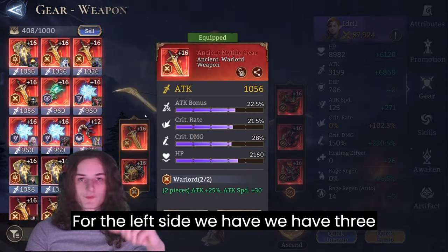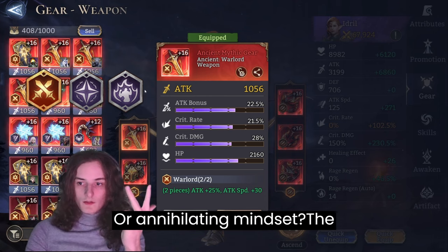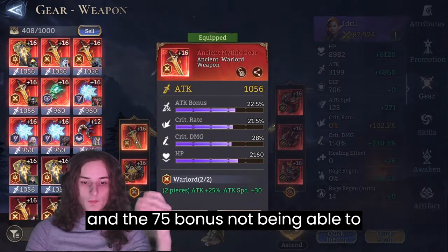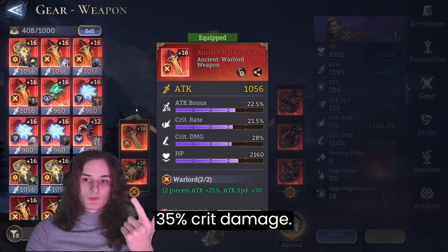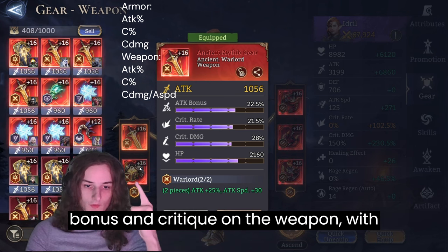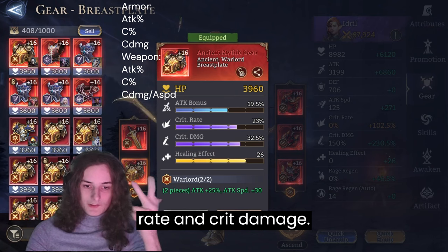For the left side we have three choices: either a warlord set, calamity set, or annihilating might set. The whirlwind set falls out due to us getting attack speed already elsewhere, and the 75% bonus can't compete with 25% attack speed, attack percent, or even 35% crit damage. We also mandatorily need attack bonus and crit rate on the weapon, with the third stat being either crit damage or attack speed — crit damage preferred. For the chest it pretty much needs to have attack bonus, crit rate, and crit damage.